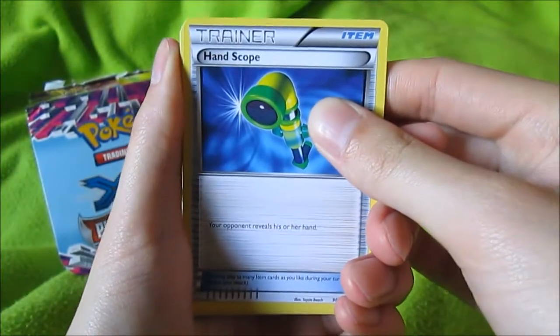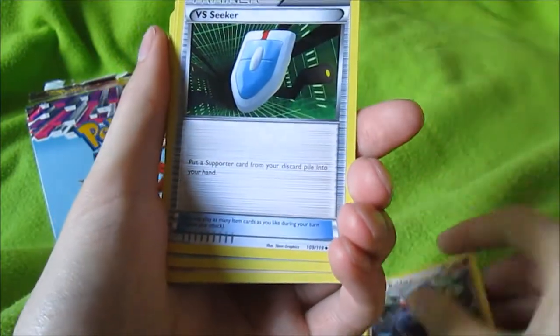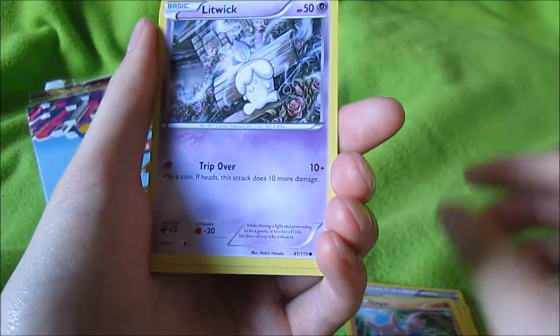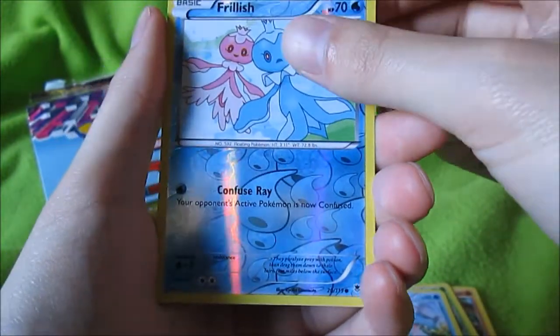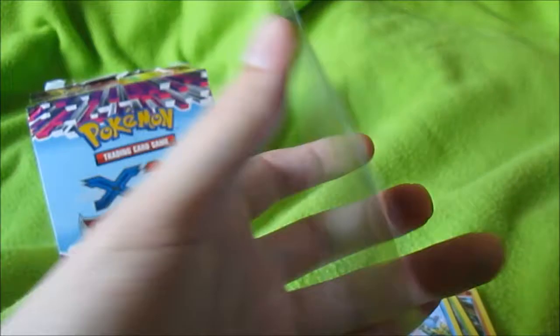Okay, focus with a Hand Scope, Baldo, VS Seeker, Dino, Gligar, Litwick, Yanmega, Tordal, Frillish reverse, and a Yanmega. Awesome!